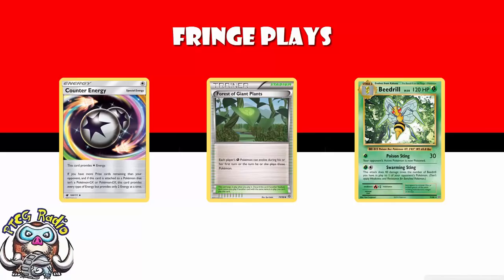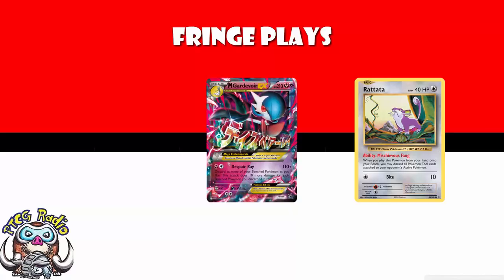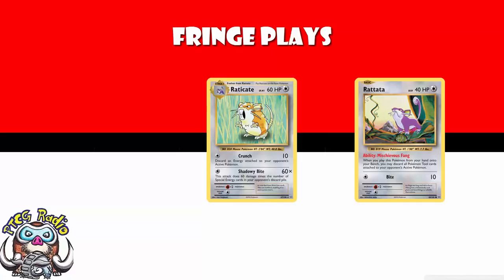We're also losing Rattata and Raticate. Rattata did see some play because it was really nice for discarding tools attached to your opponent's active Pokémon — saw a little bit of play in Mega Gardevoir decks, since you needed some basics on the bench. Raticate was another card I was a huge fan of that was never quite good enough: one Colorless Energy, 60 damage for each special energy in your opponent's discard. It looked so good but never saw much play or success.